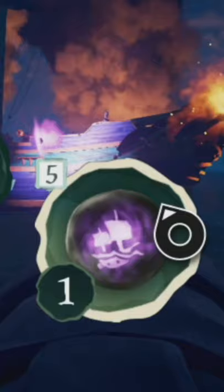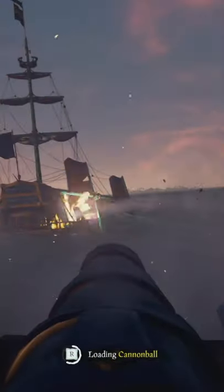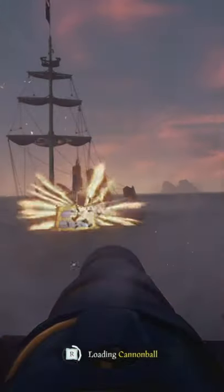And finally, the Mighty Ballast Ball. This cursed cannonball forces the Galleon to ride lower in the water and take on water from any hole that you put in the hull.